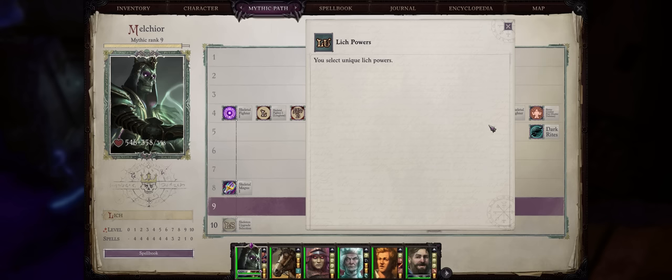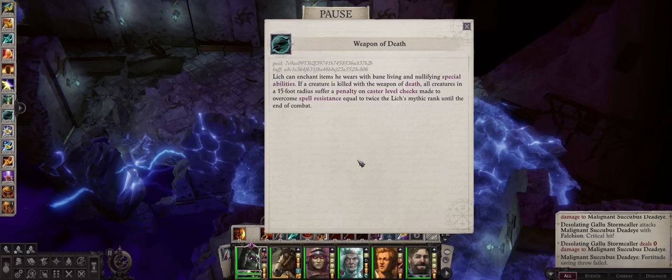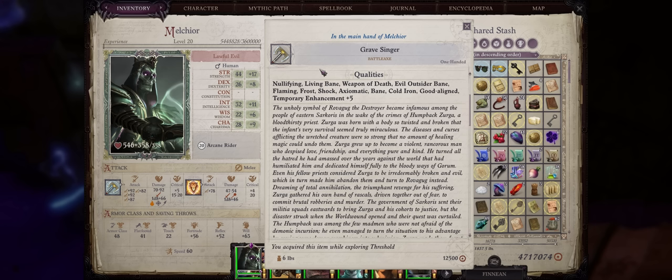Lastly — and this one is a Lich power, you only get 3 during mythic progression — we have Weapon of Death. It adds both Living Bane and also the Nullifying ability to your weapon. Nullifying is a bit niche — it reduces the enemy's spell resistance when you hit them, but overall doesn't make much of a difference. Living Bane on the other hand can be useful, because it's basically Bane for all living targets, and demons are living targets, so the extra 2d6 damage and plus two weapon enhancement applies. The only issue is I don't think Bane stacks — so between the normal Bane from Magus, Evil Outsider Bane from Crusader's Edge, and Living Bane from Weapon of Death, I think only one of them is going to really apply.